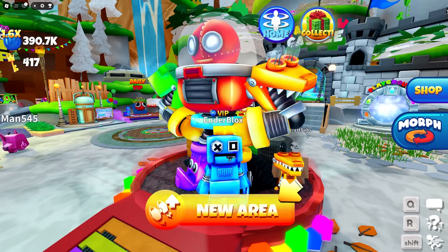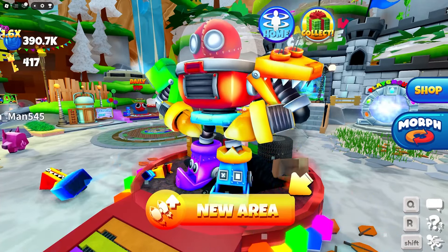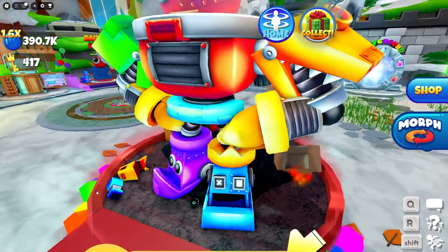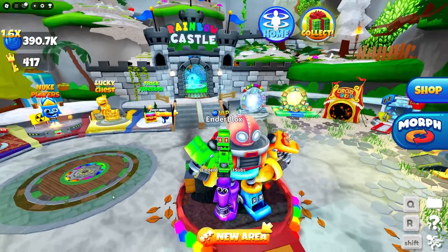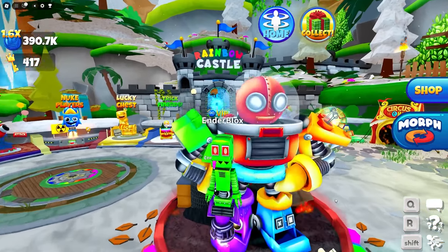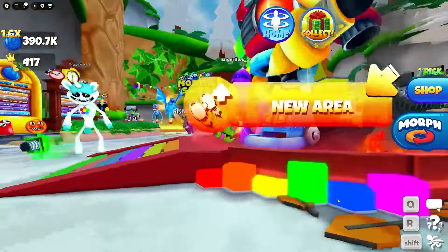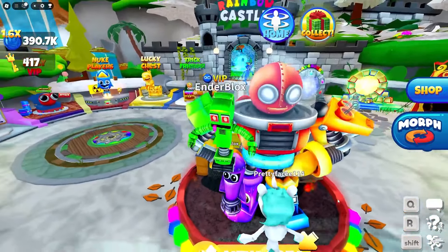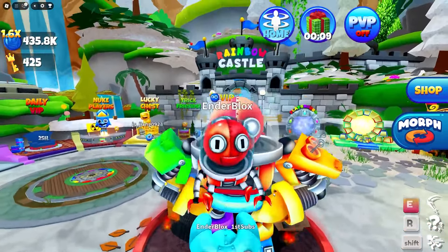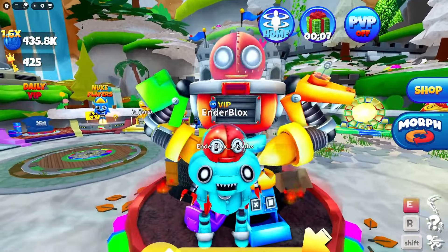Rainbow Titan feet are made of metal blue and metal red. Also, Rainbow Titan shoulders are composed of metal orange and metal green. The body is crafted from metal cyan and the head is metal red.